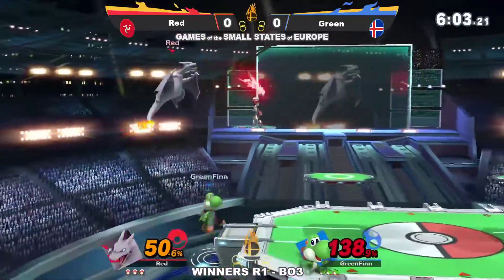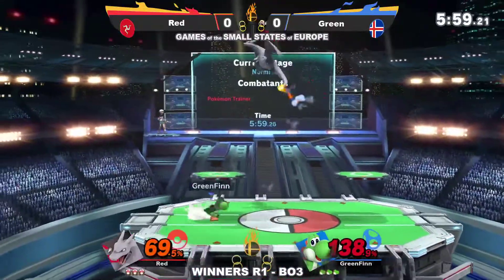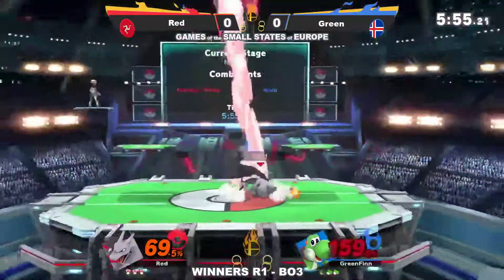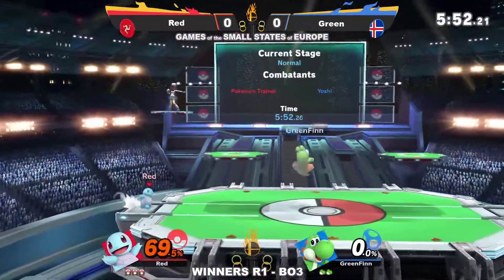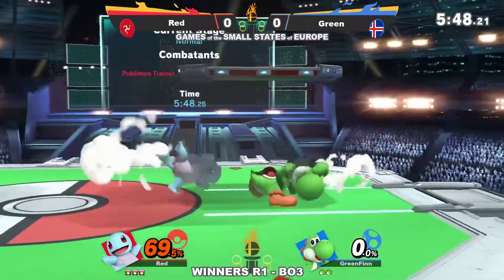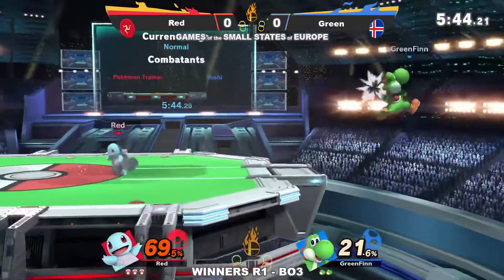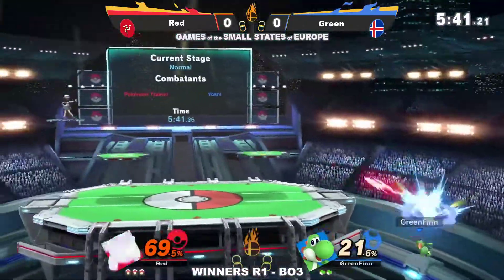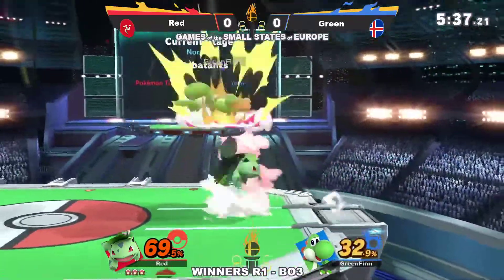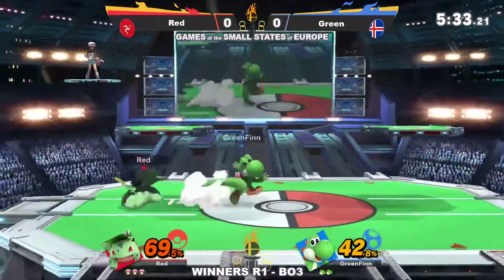So now it's mix-up central. If Red is going to stick with Ivysaur — which they are not. Green is absolutely just super overcommitting on these — these are some very risky landings and options in neutral. Absolutely, and Red has demonstrated to them that they're ready to punish now, so hopefully that conditioning is going to set in and Green learns their lesson.